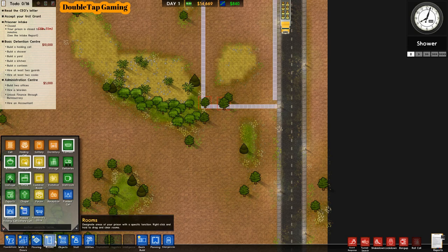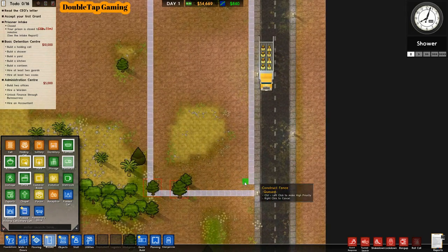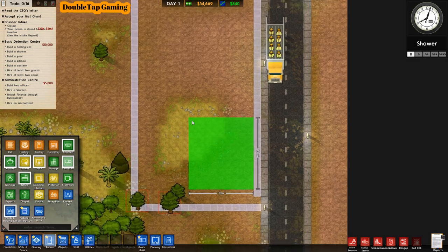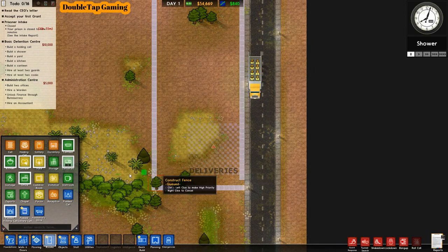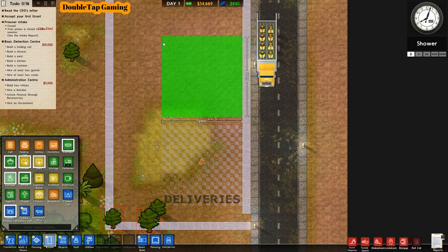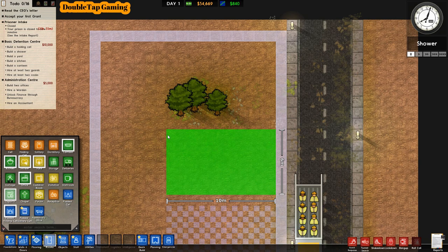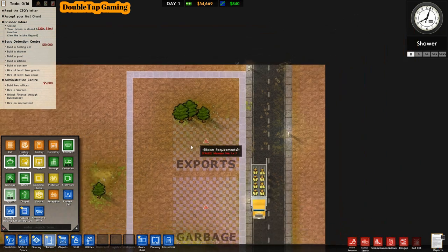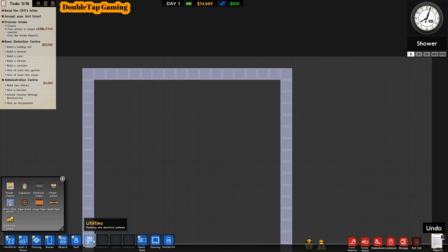Now we'll delete the original garbage and deliveries area and move it up to the north of the map. I'm going to make a nice large deliveries area — a 10 by 10 — and do the same for garbage, with exports slightly smaller. It's very important to have exports because once wood starts coming in, your workers will immediately bring it there, trucks will pick it up, and you get paid for it without pressing anything.